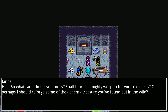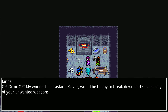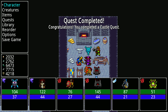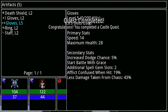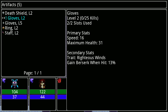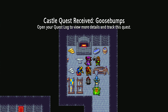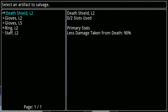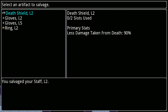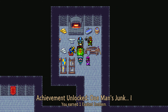What can I do for you? Shall I forge you a mighty weapon, or perhaps reforge some of the treasure you found in the wild? Let's look at our artifacts - we have this level 2 ring, or the staff which is probably not worth much. Death Shield I will keep - I don't know if there are any strong death bosses or something. Salvage the staff. Again materials, awesome.